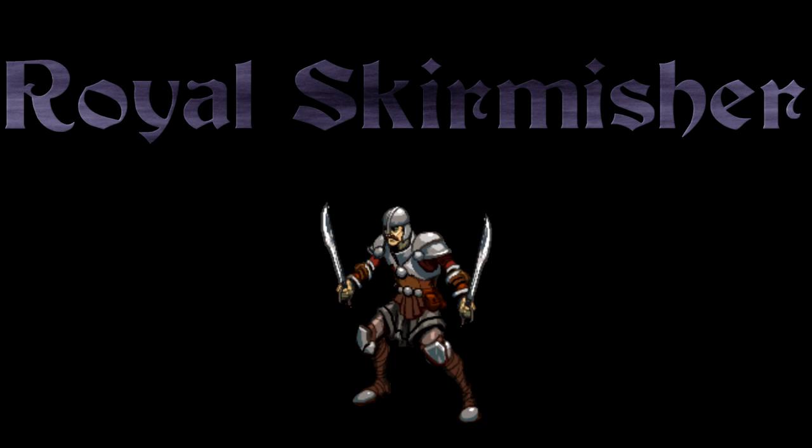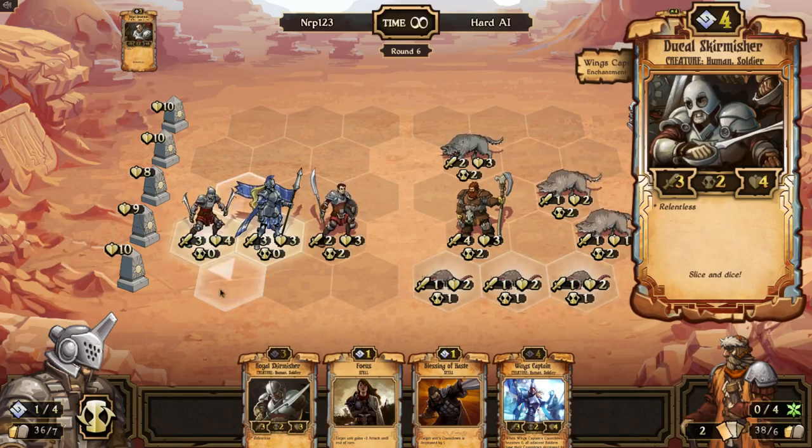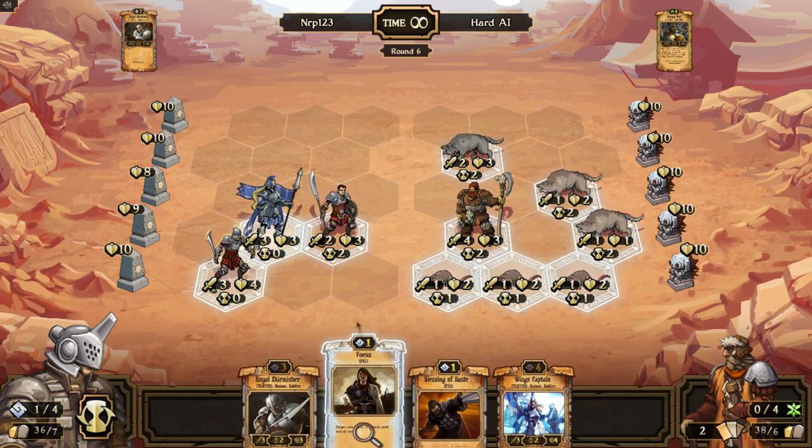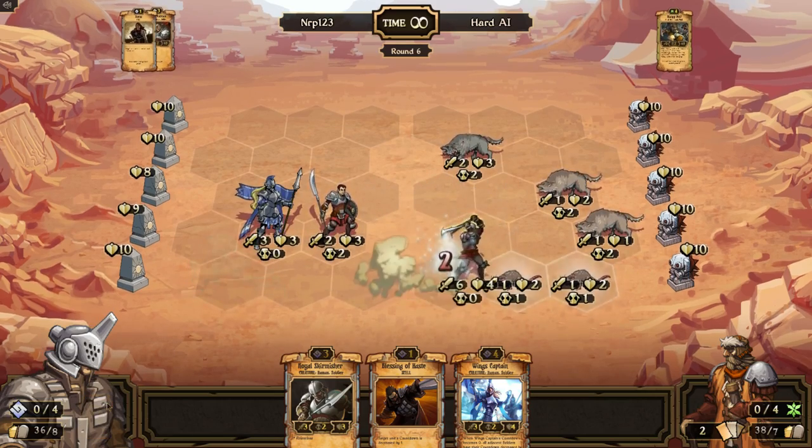Number 6: Royal Skirmisher is a 3-cost Order creature with 3 attack, 2 countdown, and 3 health. Just like the Ducal Skirmisher, it is Relentless. They are the exact same creature besides the Ducal Skirmisher costing 1 more and having 1 extra health. The reason I ranked Royal Skirmisher a few places higher is I don't think 1 extra cost is worth it for the plus 1 health. A 3-cost 3/2/3 Relentless creature is just so good for the early game — you get this guy out on turn 3 and he's a huge threat. I think a 3/2/3 for 3 is better than a 3/2/4 for 4, so that's why Royal Skirmisher is here.